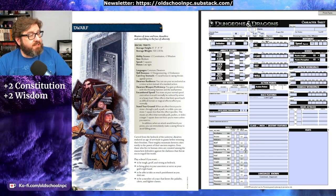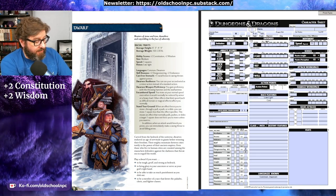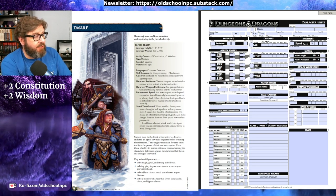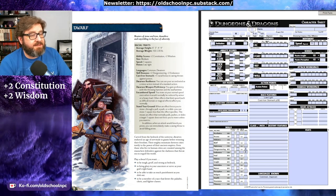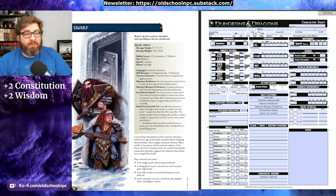Then it goes into a bunch of special racial features that you have: Cast Iron Stomach, Dwarven Resilience, Dwarven Weapon Proficiency, Encumbered Speed, and Stand Your Ground. These are different things that you get for being a Dwarf. What I usually do is go into the Race Features section and write down each item — for example, Cast Iron Stomach — and make a note of the page that this is on, which is page 36. That way I can refer back to it if I need the details during the game. I'll repeat that process for each of the other racial features as well. With those things recorded, we can go back to our character creation screen and move on to the next step.